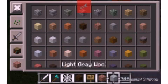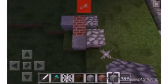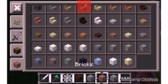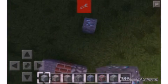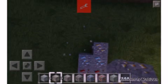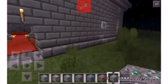Let's place some blocks here — we've got redstone bricks, cobblestone, and let's check out the ores. Diamonds, redstone, gold, diamonds again, iron, lapis lazuli, and emerald. That looks definitely really awesome.